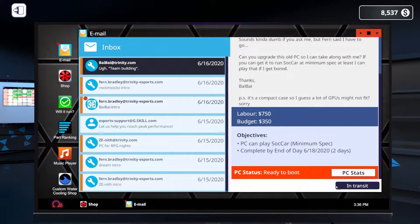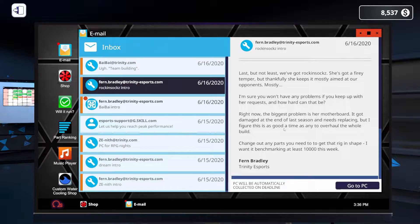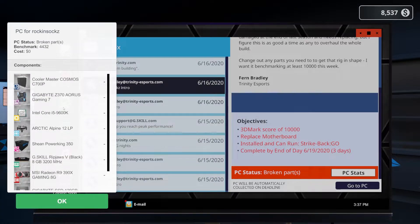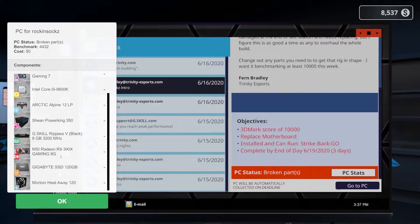Let's go ahead and accept this so it can start making its way here. Then we've got another email about Rockin' Sox. She's got a fiery temper, but thankfully she keeps it mostly aimed at opponents. The biggest problem is her motherboard — it got damaged at the end of last season and needs replacing. This is as good a time as any to overhaul the whole build. Change out any parts you need to get that rig in shape. I want it benchmarking at least 10,000 this week. So we need to get a 3DMark score of 10,000 and replace the motherboard. I don't know if that 390X is going to get us up to 10,000.